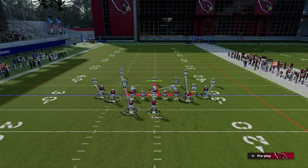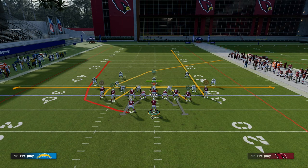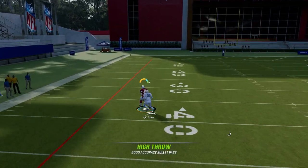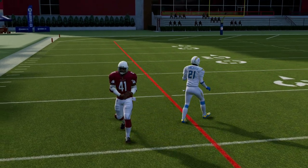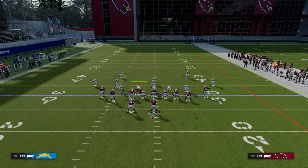Another thing about him getting over the top of man to man coverage is that you can free form and high ball this against pretty much anything. You want to hold left trigger and L1 and just free form him up and over the top of the defender, to leverage wherever the space is. You want to free form it just like that — they have to have some kind of deep route KO over the top of him.